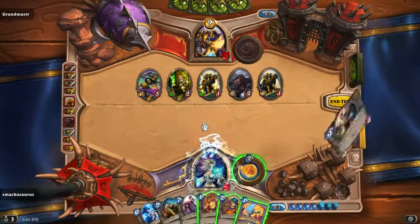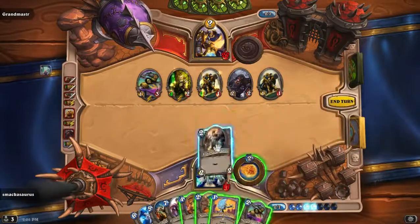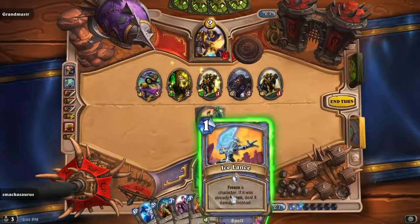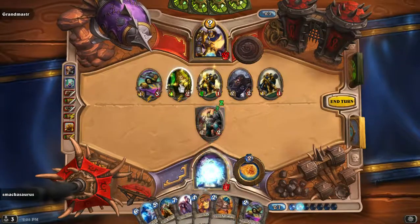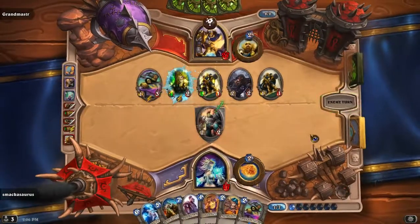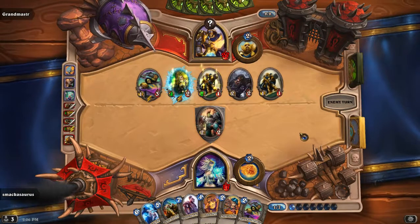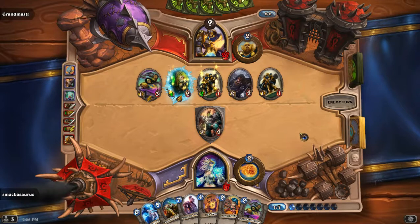I'm going to have to draw. There we go, something at least. Get some taunt down and freeze his strong guy — just stalling at this point. Just such overwhelming force, I don't know what I'm going to do. I've got to kill his minions because he's just going to ignore my guys and slowly beat me down by summoning minions.